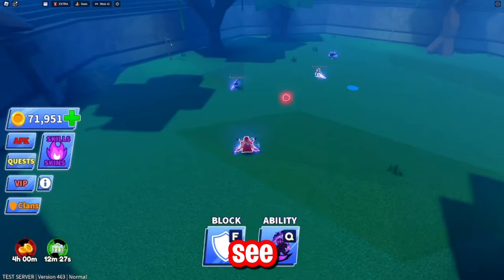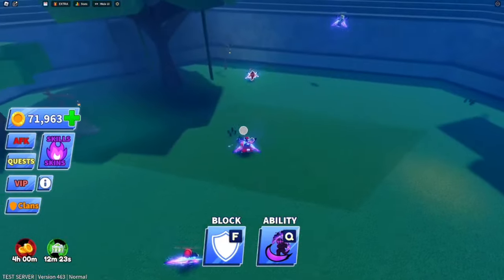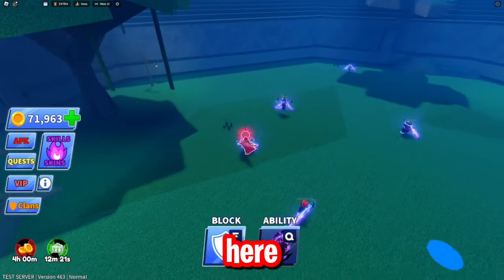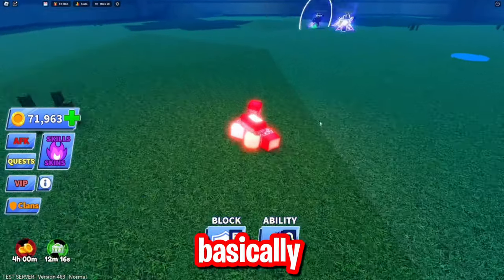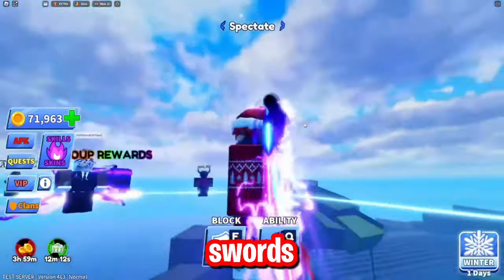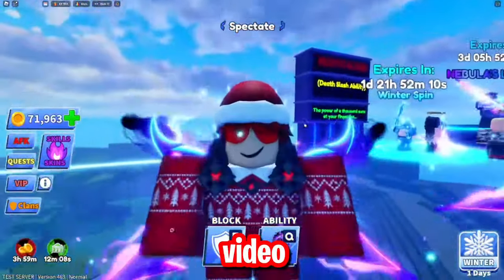Literally the entire server has them. You can see the animation works - it's a super nice animation. We're going to use death slash here because we got it for free, and it kind of killed us. But yeah, that's basically a showcase on how to get the nebula swords for free. I hope you guys did enjoy and I'll see you all in the next video.